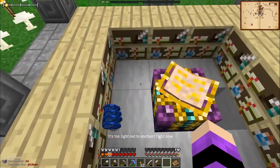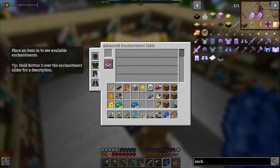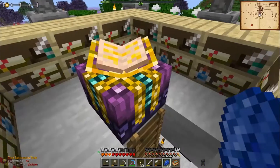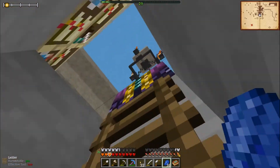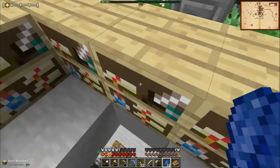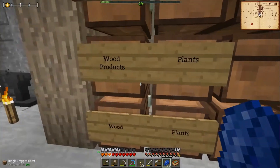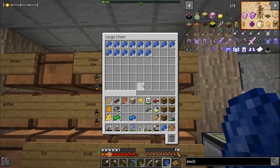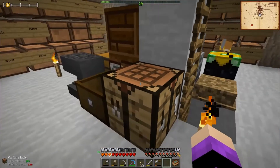There we go — we have a true enchanting table! It's showing 16% discount so I need to check if I need more bookcases. I need some birch wood to make them. I only have a little bit more birch, so I'll definitely need to get more. But the good news is we don't need any more lapis for enchanting — woohoo!